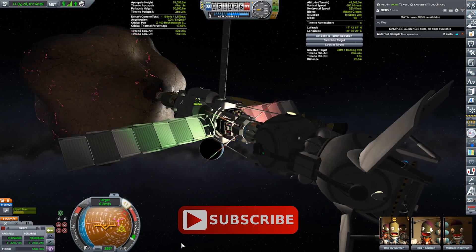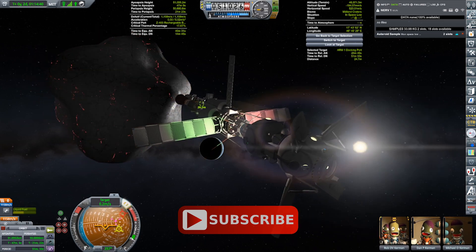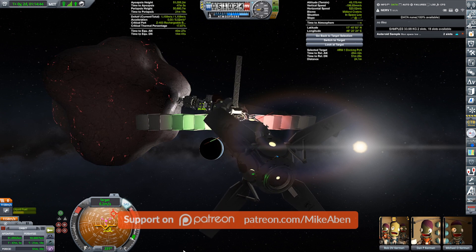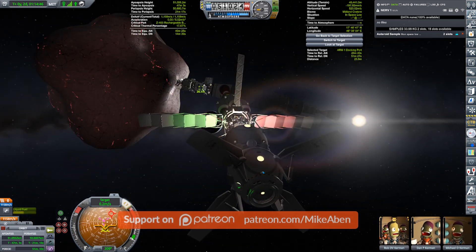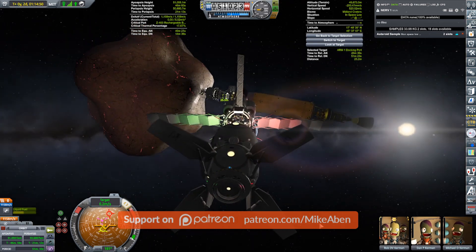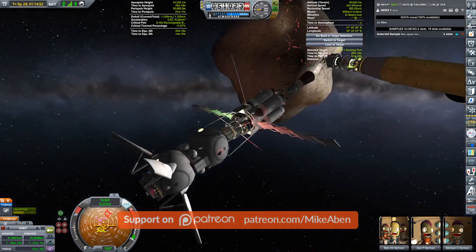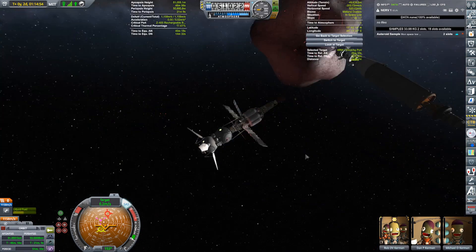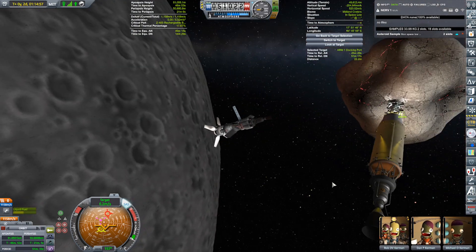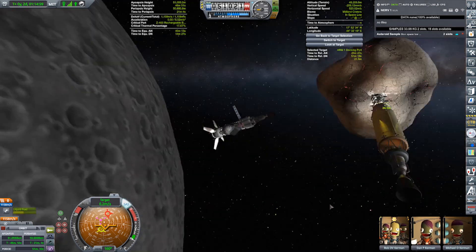There's goo and material. Alf says: Mike Abin, don't forget to retrieve the goo and the materials bay from Arm 1. You are 100% right — it was so long ago that I did that, I completely forgot. But while this thing was in orbit about the sun, it collected a materials bay and a goo.